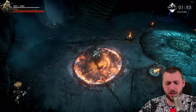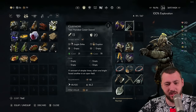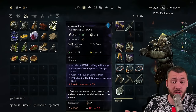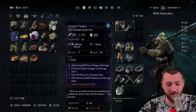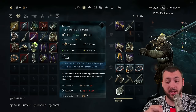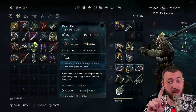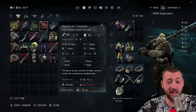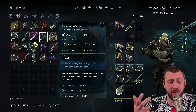You might think Eruption scales with intelligence since it looks like a fire spell, but that's not true. This is a weapon that scales with strength, and the rune itself seems to scale with that too, because I'm continuously dealing high amounts of damage. Since it's a two-handed weapon, I can put any two-handed weapon art on it — fire swipe, flame sweep, hellfire (staves only), and fire slam from the Pound of Cadavers.